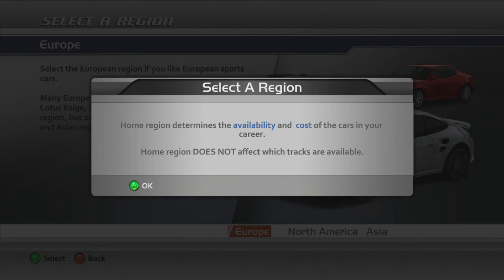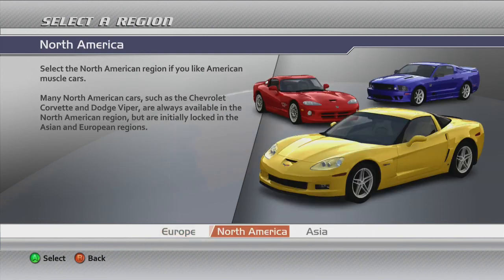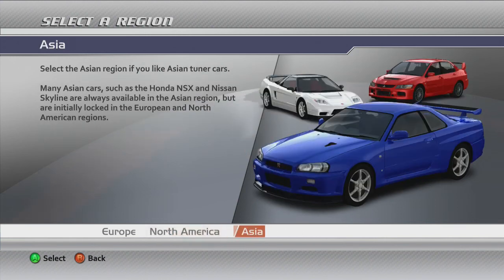When we start the career mode, the first thing we get is the option to select a region. Home region determines the availability and cost of the cars in your career, but does not affect which tracks are available. Our choices are Europe, if you like European sports cars; North America, if you like American muscle cars; and Asia, if you like Asian tuner cars.